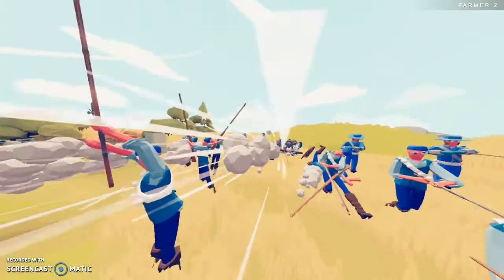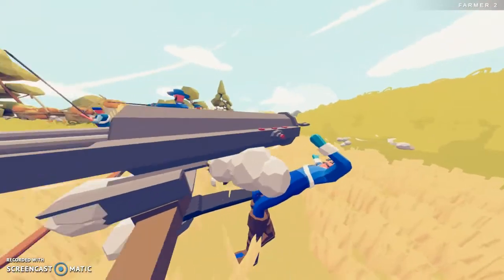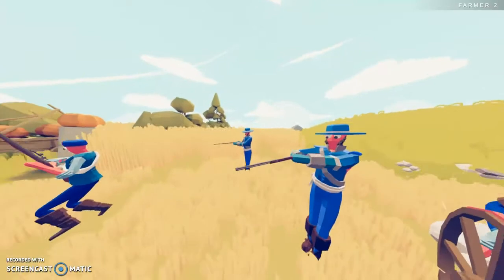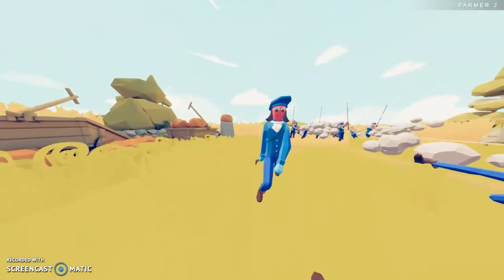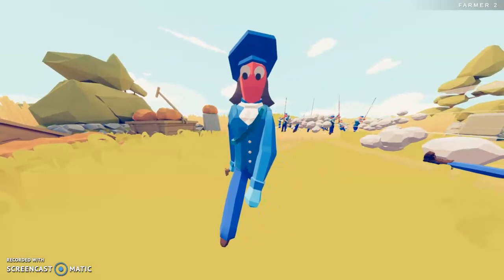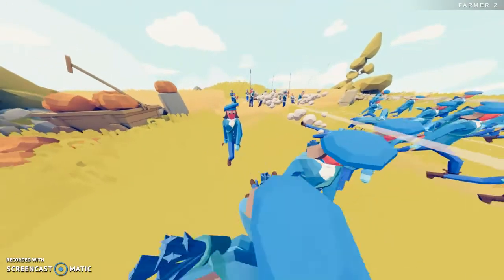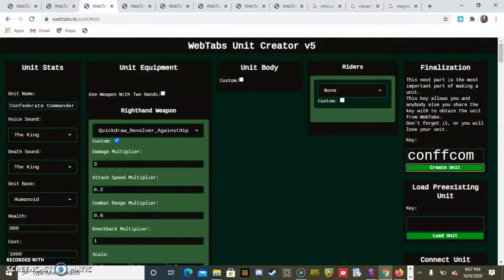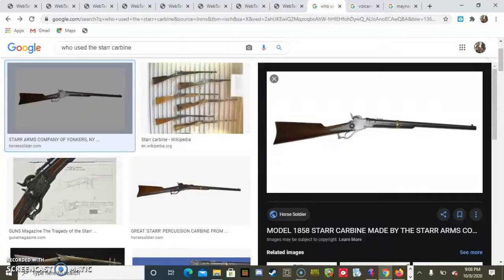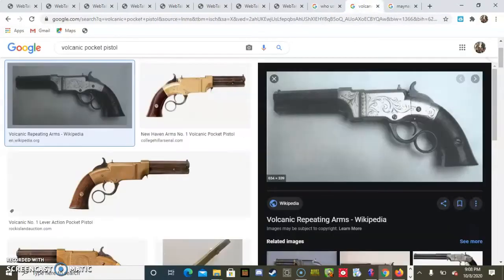Union soldier one, the Union Gatling gun — he died. And then we have this gun based off a real one: the Volcanic pocket pistol. I didn't even see what faction used it, but it was too cursed to not put in. Here are the weapons — here are the codes first. This is the Star carbine — the one that one Confederate guy was using. And this is the cursed pistol, the Volcanic pocket pistol. Wikipedia just says the name of the company that made it, which is long dead.